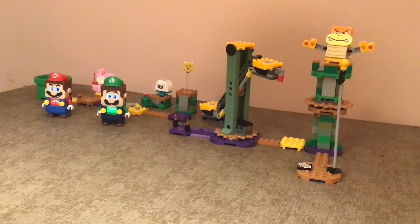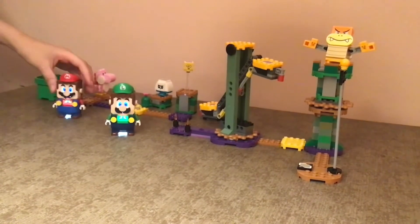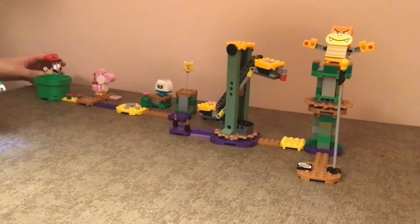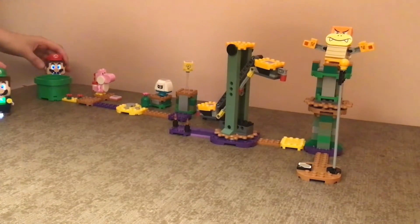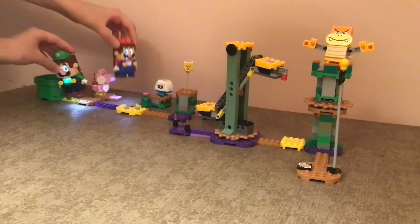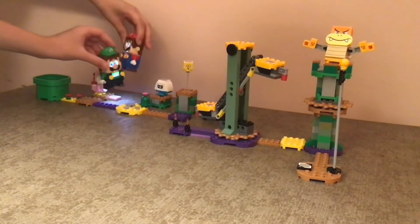They're already connected up. Parker is going to be Luigi because he's the younger brother. We're going to start — the way this works is you go to the pipe and you'll get 90 seconds, which is more than the usual 60.